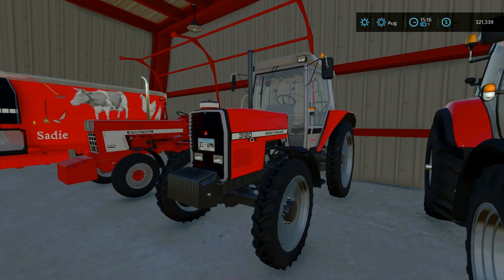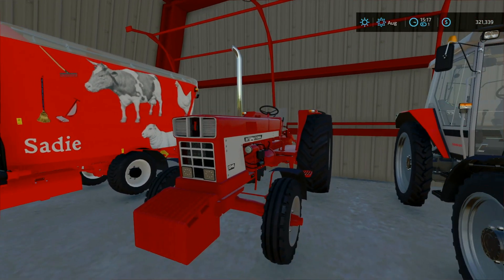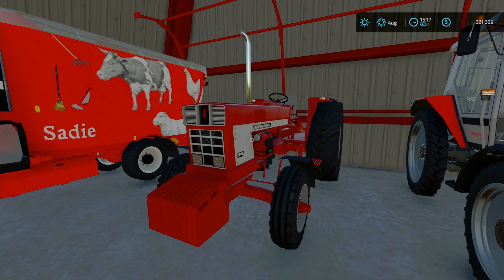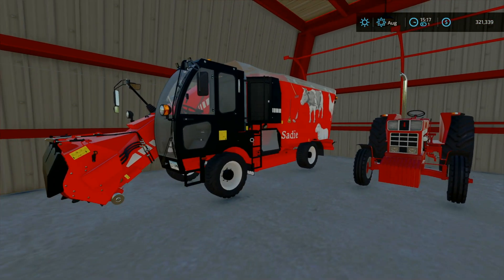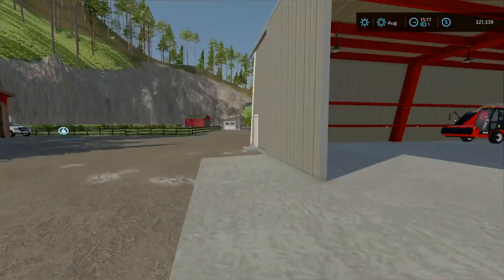We got our corn header, Case corn header, and the Case 1030 draper header — 6 or 6.1 meters I believe. We got another Butler's Shed with the Case IH Magnum Special Edition with a front loader and a log grabber. We also have an Unreal wood chipper for the stumps. Then we got the Case IH 185 Puma — a very old tractor, one of the first to come out and very nice. We also got the 3120 Massey with narrows and a little International 1246 that still goes up to 150 horsepower.